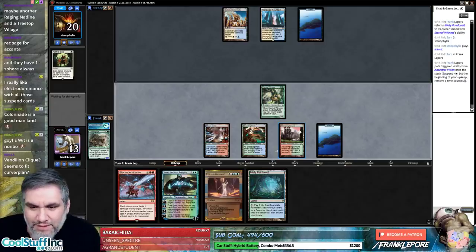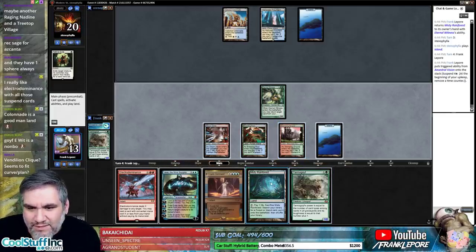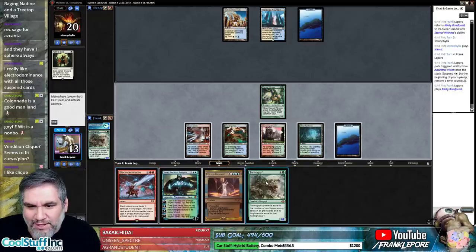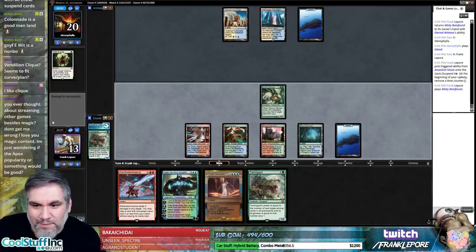Vendillion Clique kind of fits the plan, I just don't like it that much. I do like being able to shoot them for three and then play Tarmogoyf off of it. We can also just keep up Cryptic Command here and beat them to death.